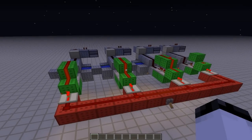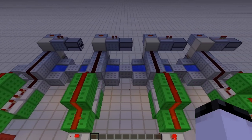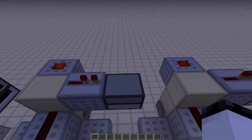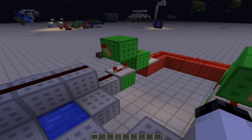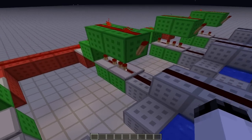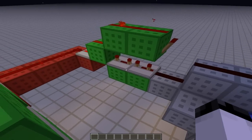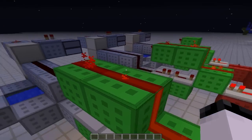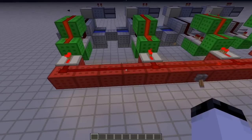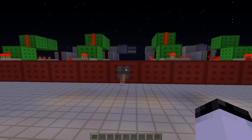Alright, well night time is upon us, and as you can see here, I tiled four of these firework randomizers all next to each other. I have them all filled with fireworks in these dispensers up here. This one is attached to a 5 clock, this one a 6 clock, this one a 7 clock, and this one an 8 clock. They could all be on the same clock, but this just makes it a little bit more random. All these clocks are hooked up to this one lever here. So let's go ahead and flip the switch and enjoy the show.